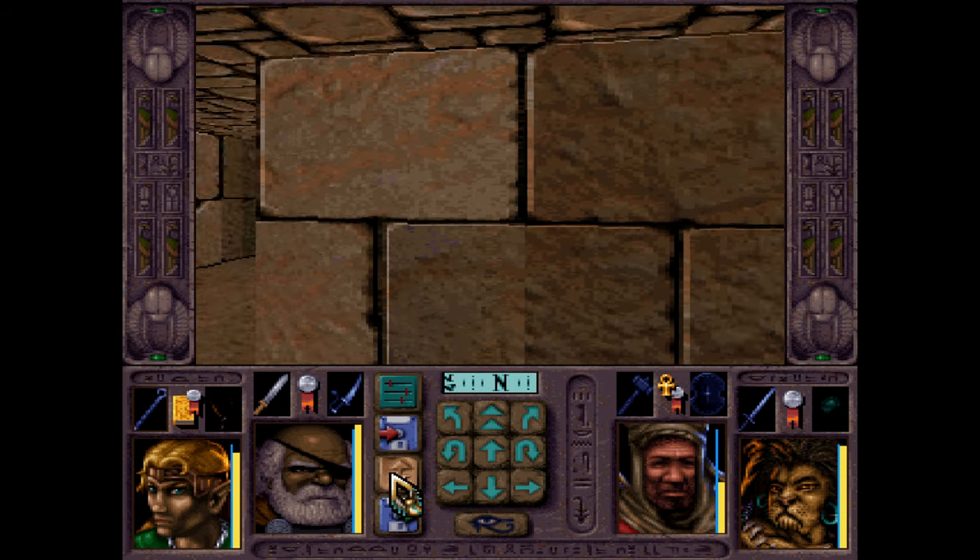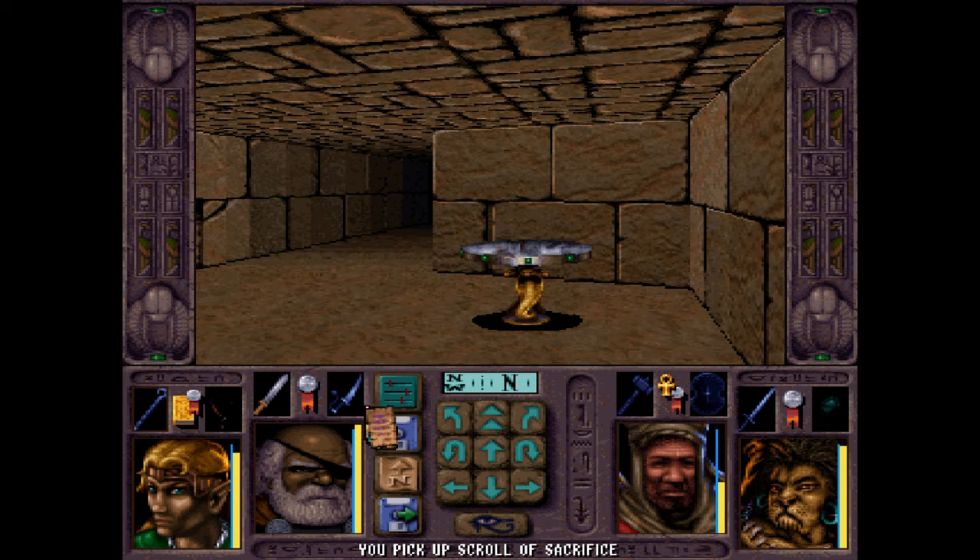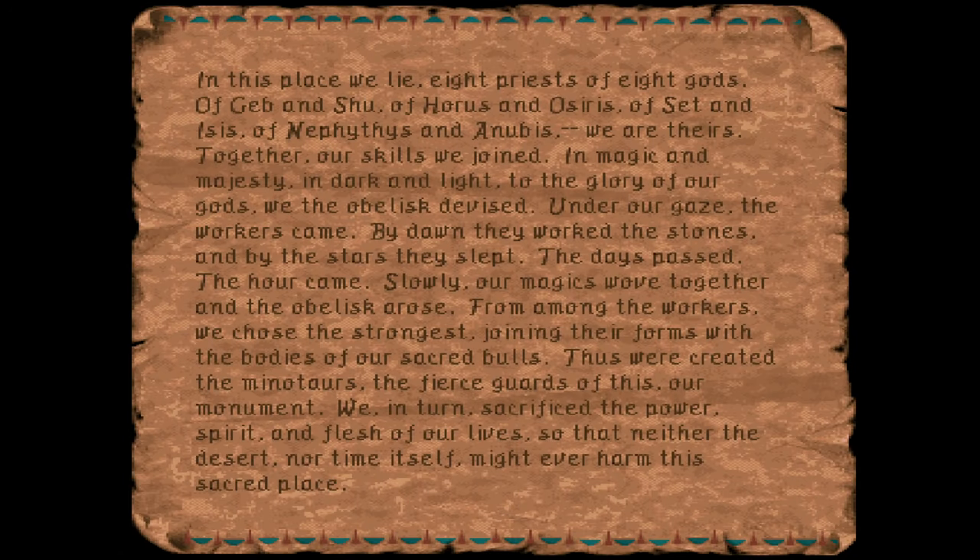I'm gonna have to come out. This is terrible. Scroll of Sacrifice: 'In this place we lie, eight priests of eight gods - of Geben, Shu, of Horus and Osiris, of Set and Isis, of Nephithius and Anubis. We are theirs. Together our skills we joined in magic and majesty, in dark and light. To the glory of our gods we the obelisk devised. Under our gaze the workers came. By dawn they worked the stones, and by the stars they slept. Days passed, the hour came. Slowly our magics wove together, and the obelisk arose. From among the workers we chose the strongest, joining their forms with the bodies of our sacred bulls. Thus we created the minotaurs, the fierce guardians of this, our monument. We in turn sacrifice the power, spirit, and flesh of our lives, so that neither the desert nor time itself might ever harm this sacred place.'